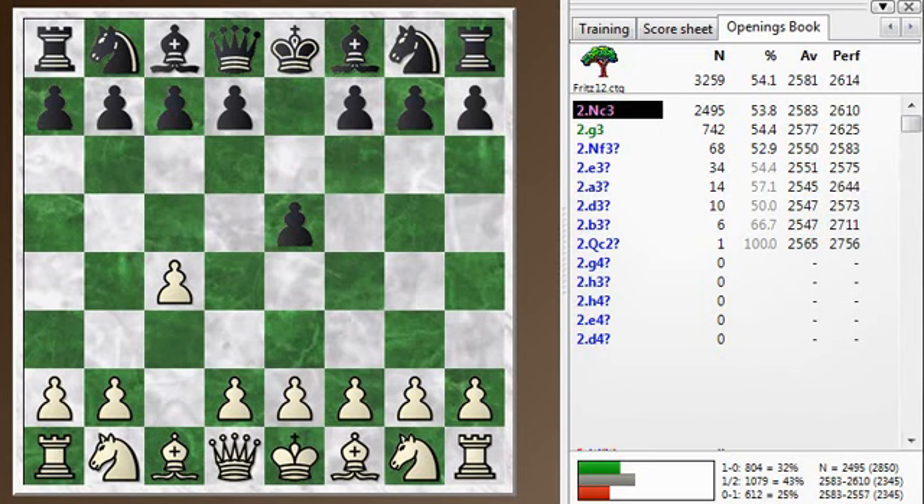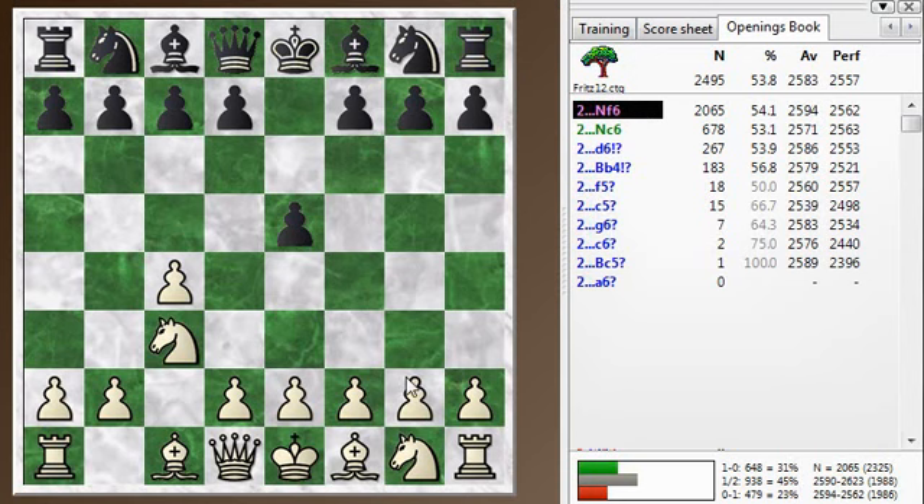Black being a move behind has an effect, so you can't just automatically play your normal Sicilian moves, but a lot of them are still valid. So it continues with Knight C3 — I continue with Knight C3.